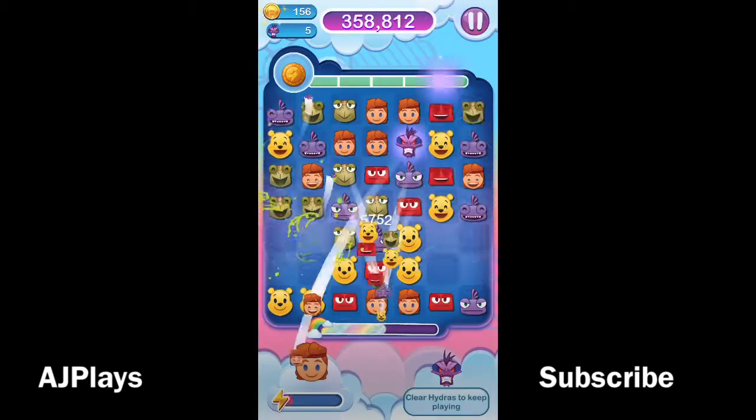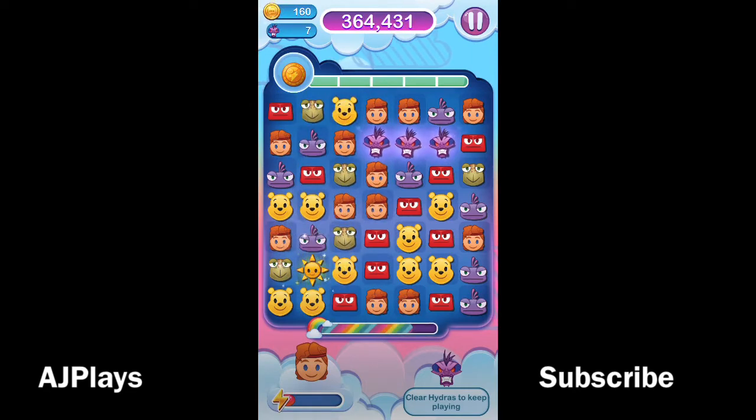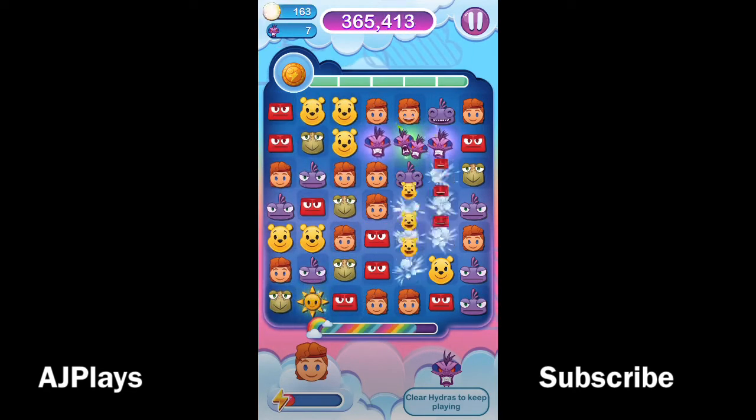As you can see, we've got Hercules on a power level too, which gives us increased size of those columns, which takes out more of the emojis on the left and the right.